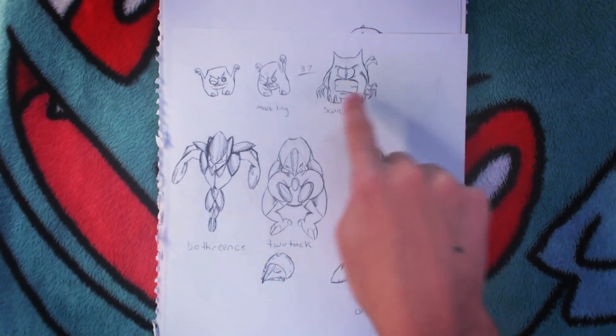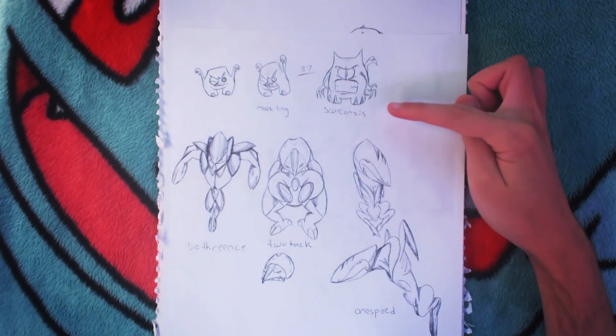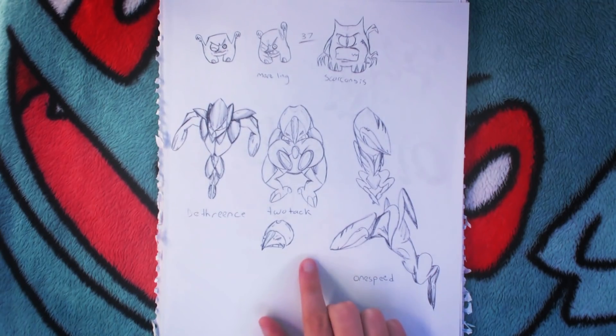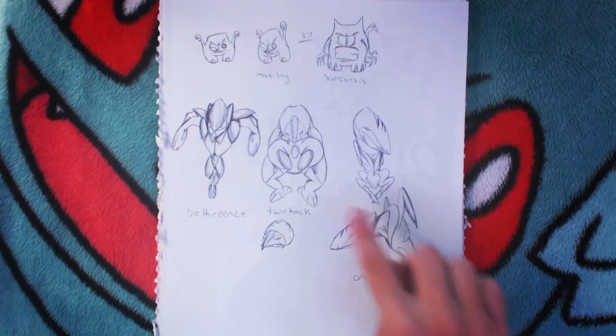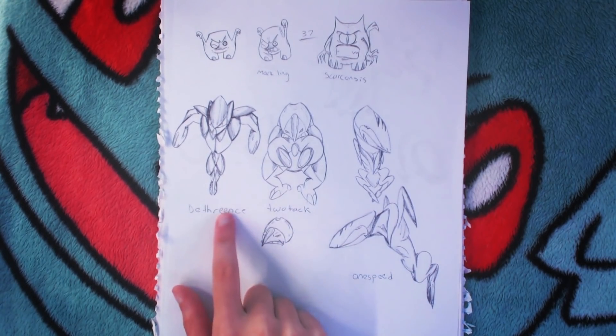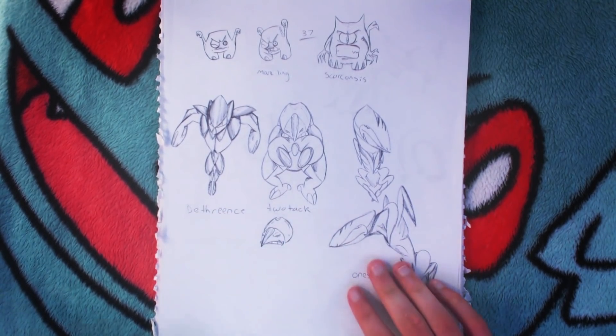I don't know what this thing is — it's probably a ghost dark type. And these are three Pokemon based on different stats: this is like a defense Pokemon, attack Pokemon, and a speed Pokemon. I don't know why this one's labeled defense — this one looks more bulky — but whatever.